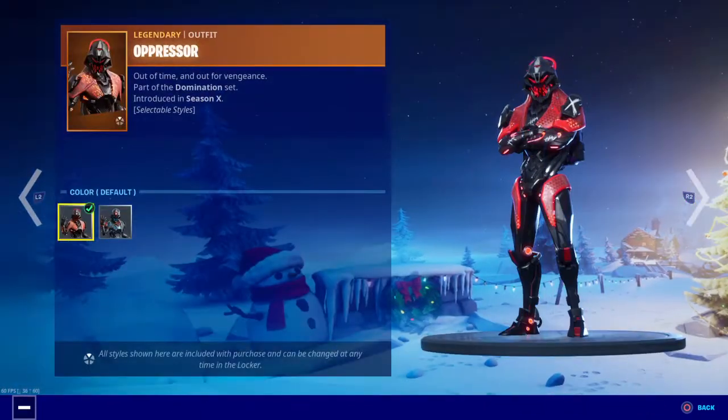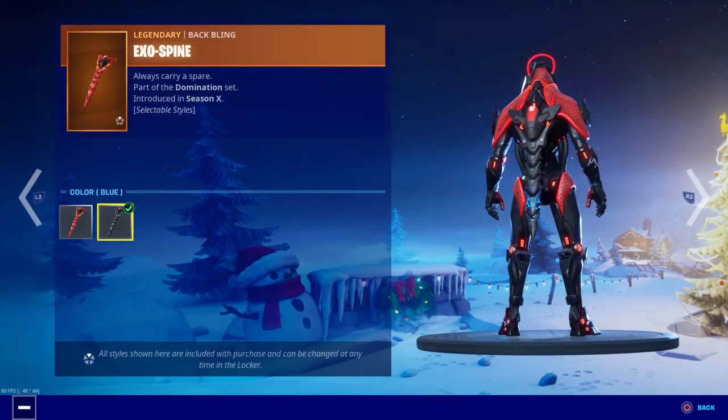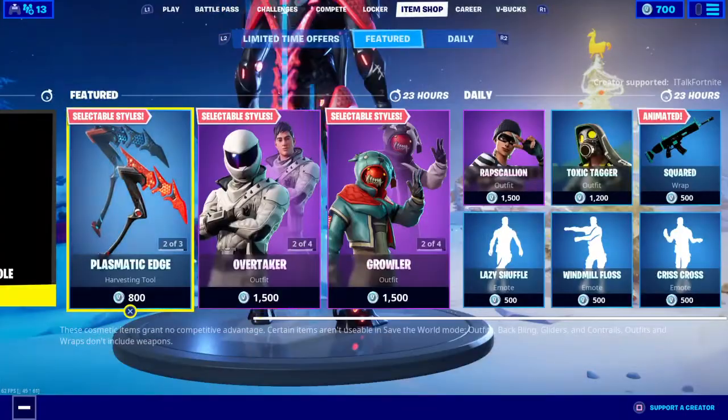And the Oppressor skin with two styles — default and blue — with the back bling Exospine, default and blue. These are pretty cool skins.